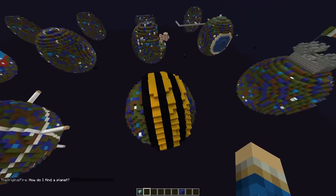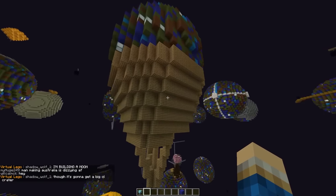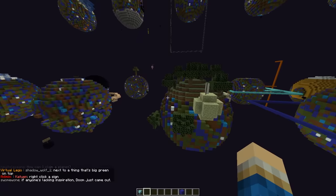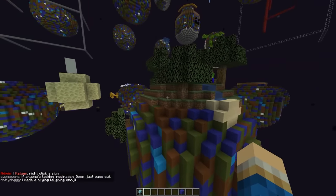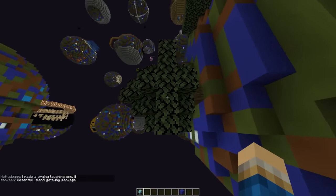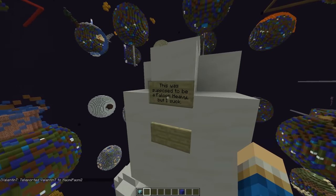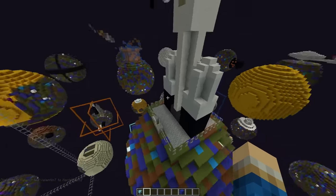This guy is straight up just converting his planet into a bee. Oh, this guy's not building — he's not building at all. It's an ice cream cone! Someone's trying to make a planet that kind of looks normal Minecraft — like a tree on the side, which I think is really cute.